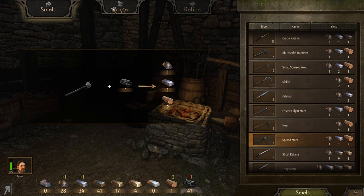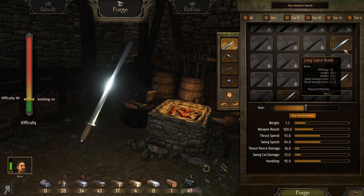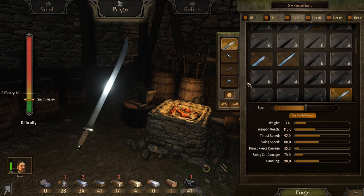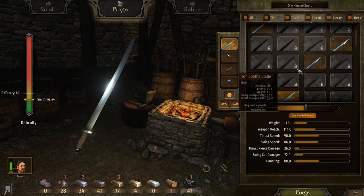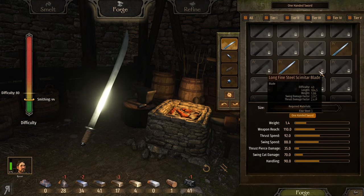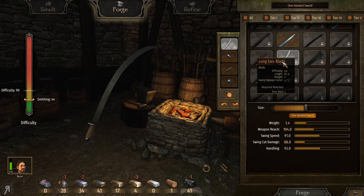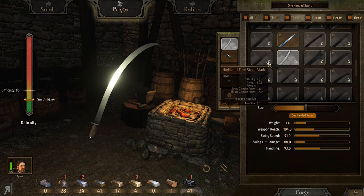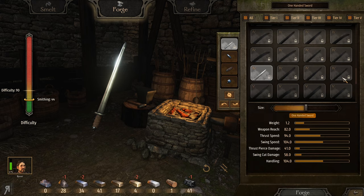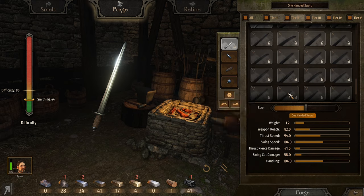I've pretty much smelted every single weapon here, which has given me new parts. Looking through the blade selection — it's not that great at the moment. This one looks pretty cool but it's not a katana, and I really want to use a katana or at least some kind of curved blade. There doesn't actually seem to be a katana available in the crafting menu, which is sad.